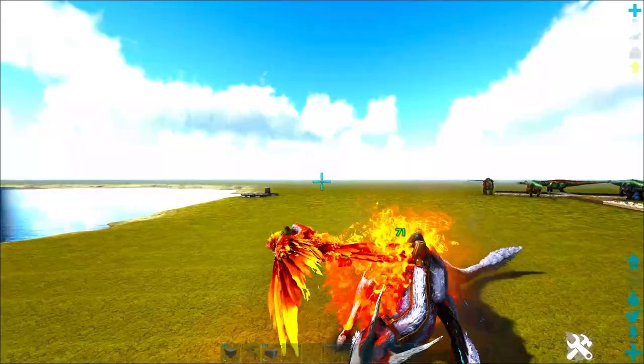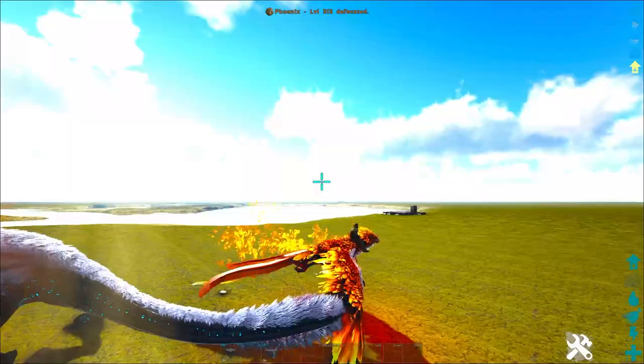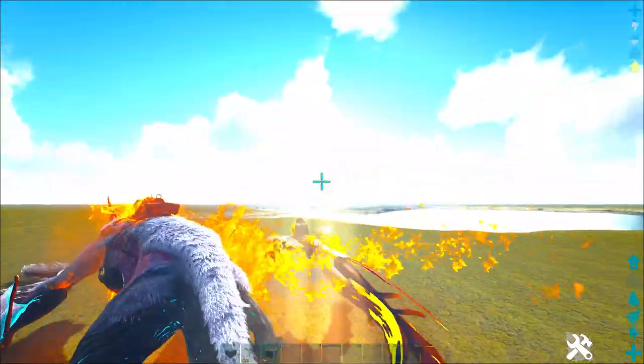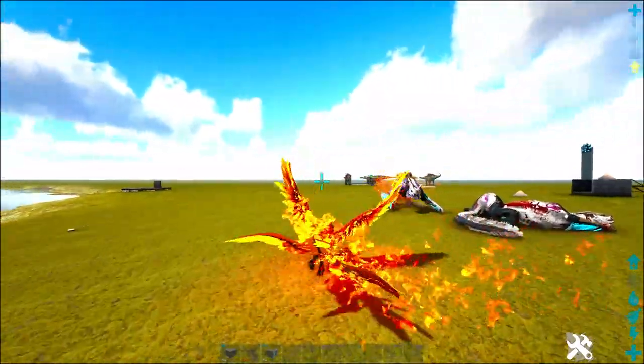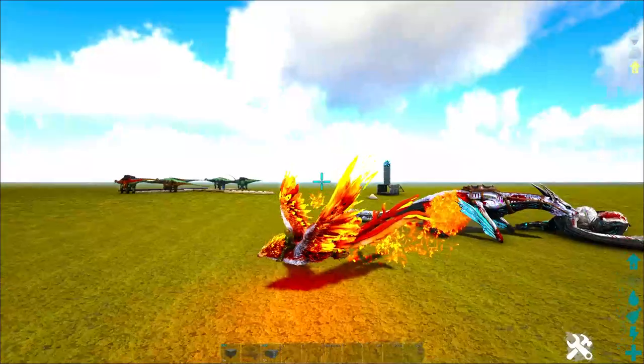You can see right there he's experiencing that flame damage. Now I can also just smack him with my bite and he's going to stay on fire. So this thing can output a crazy amount of damage. If you don't want to get close and want to continue to burn him, just hit him with a fireball from a distance and it will continue to light those things on fire.